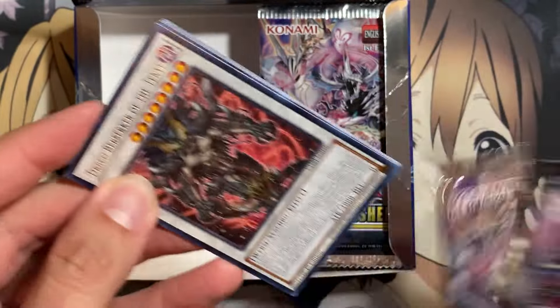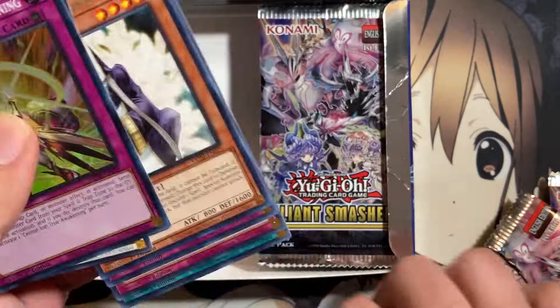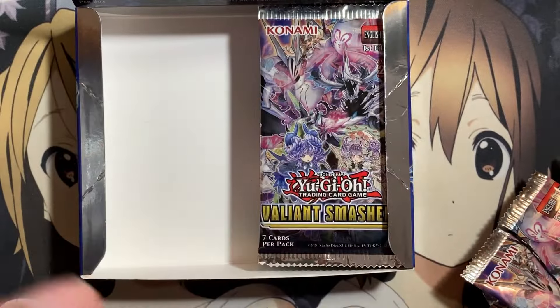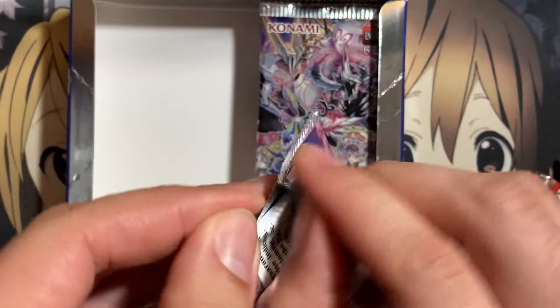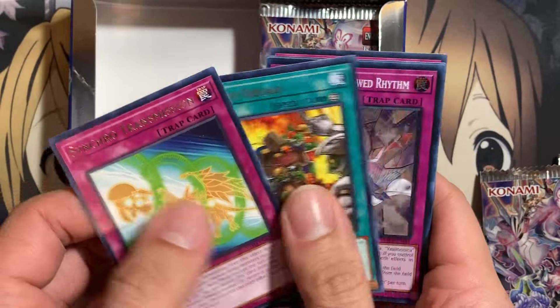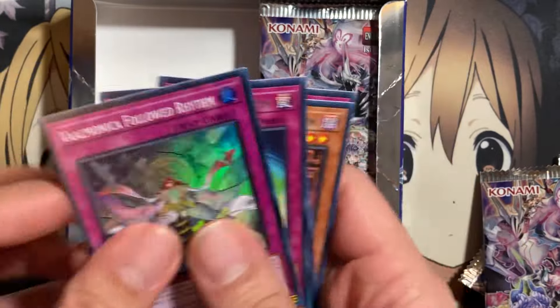And on to the right side. So we've got to pull a pretty good Ultra from this side, because I think both of the ones we've pulled so far weren't the greatest. But as I said, I got the box for a pretty good price. I figured I'd test my luck and see how we do. And Supply Squad, Valmonica Followed Rhythm, Imperial Custom.